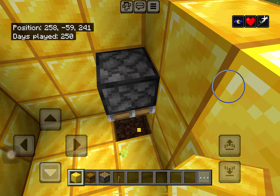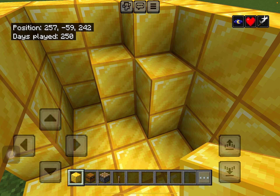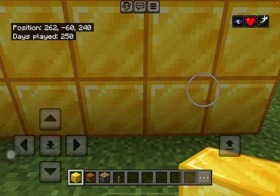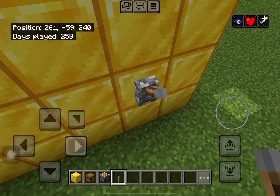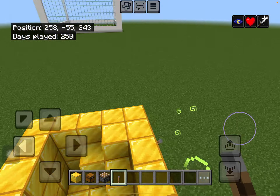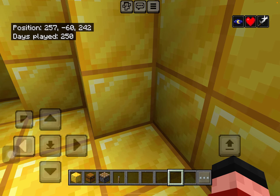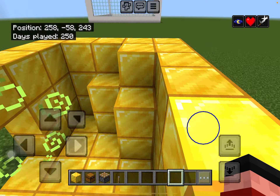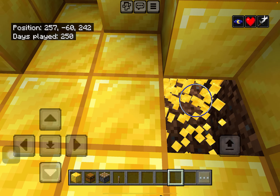You can hide it secretly by adding this. You could put the lever out here because none of your friends can see it, or if you don't let them come out. The second thing is you have to add the chest.